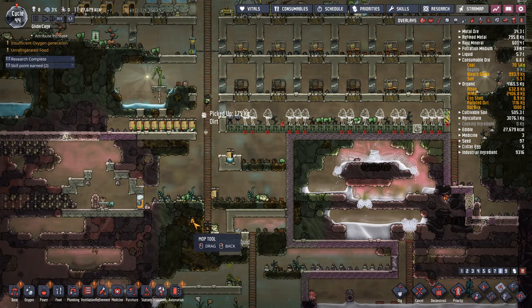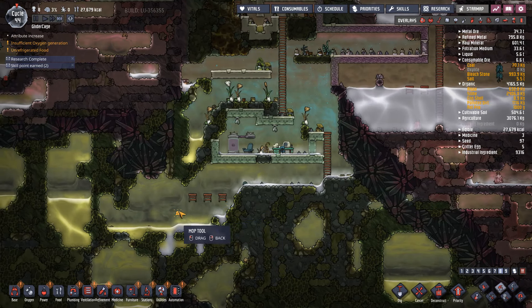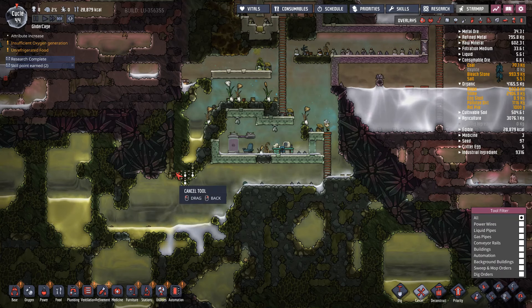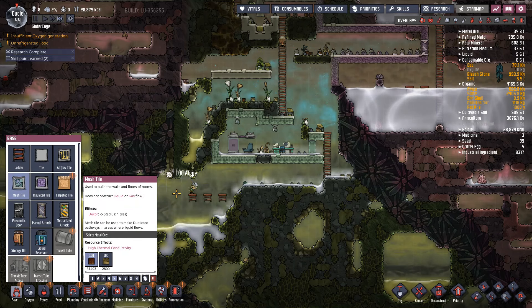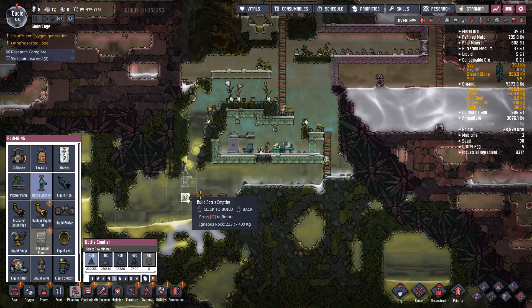We do need a place to put our polluted water. I guess we kind of already have that. We're going to come right here, put a mesh tile, and put a bottle emptier.